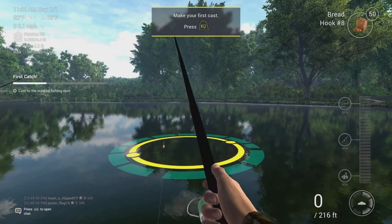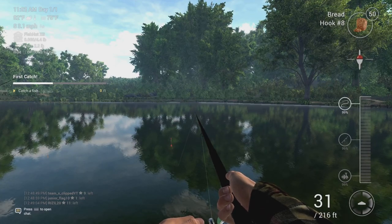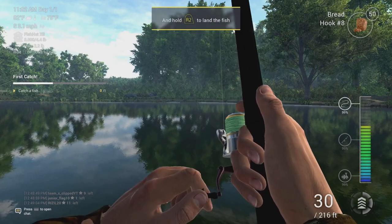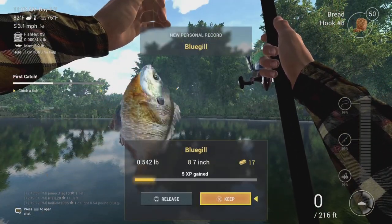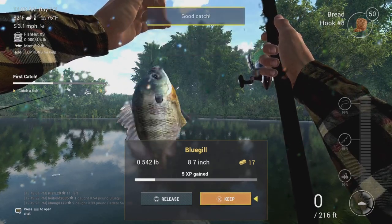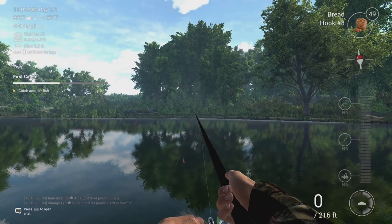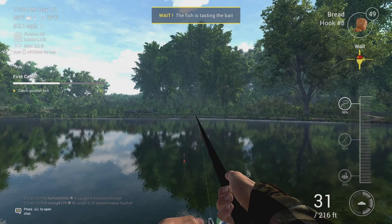I'm playing this on PlayStation 5, by the way. Press R2 to make your first cast - okay, that's a lot of info. It tells you the day, the time, water temperature, wind temperature. Looking at the top left corner - max 2.2 power.